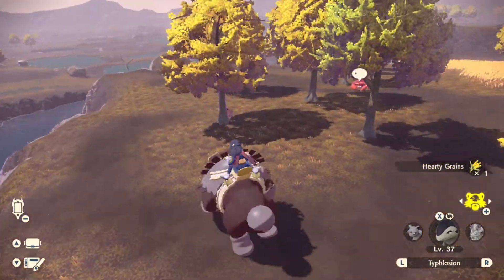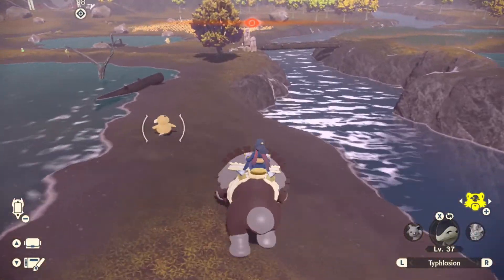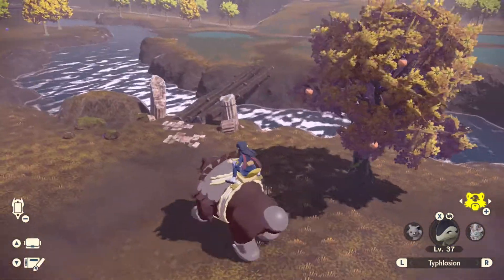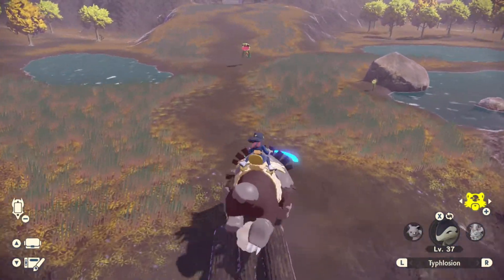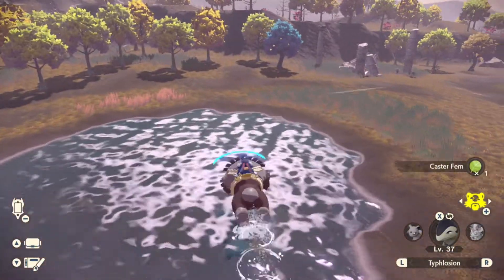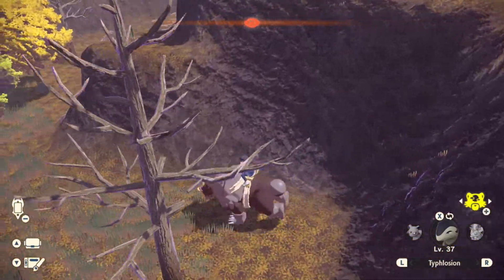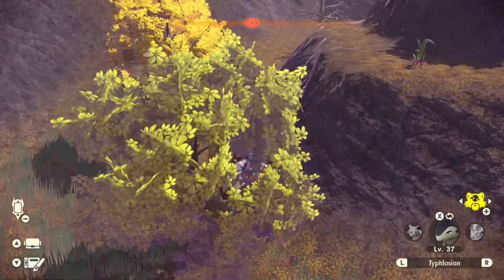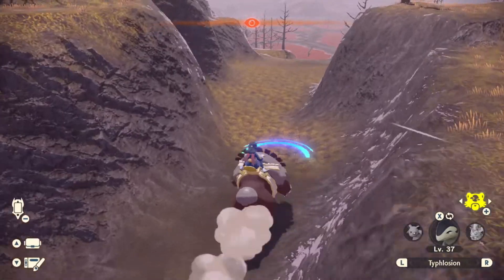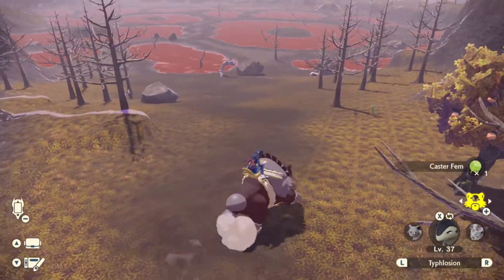Just keep on chugging along. Alright, so it's across the water. Which — where's the easiest way to get across? Right here. Go across the water. How are we gonna get up here? He's really bad at scaling the landscape. That's why I kind of don't like him. Don't feel like riding on him.